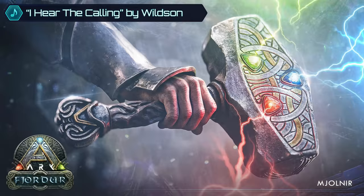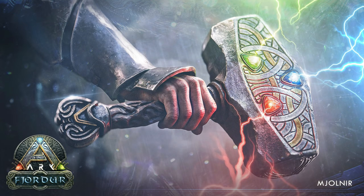Check it out! Mjolnir! Thor's Hammer! We're getting it, except it's kind of like an arc version of it. It looks really cool. I love the little gemstones in it, representing the three colors of the obelisk from the classic maps, but also those little gemstones represent the three colors of the portals that can be found on Fjordr to get to the different realms, so that's pretty cool.